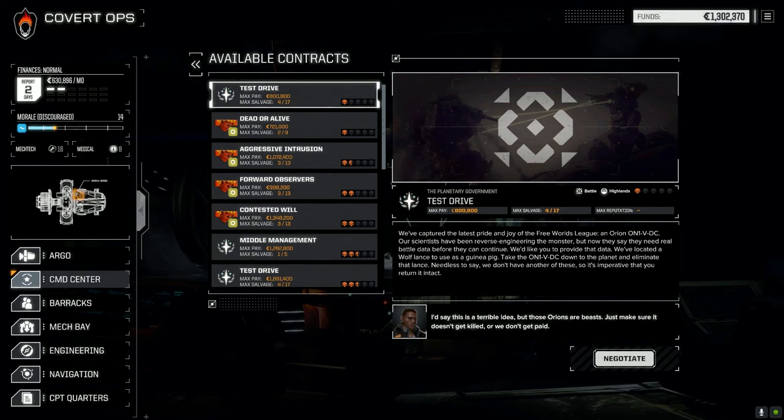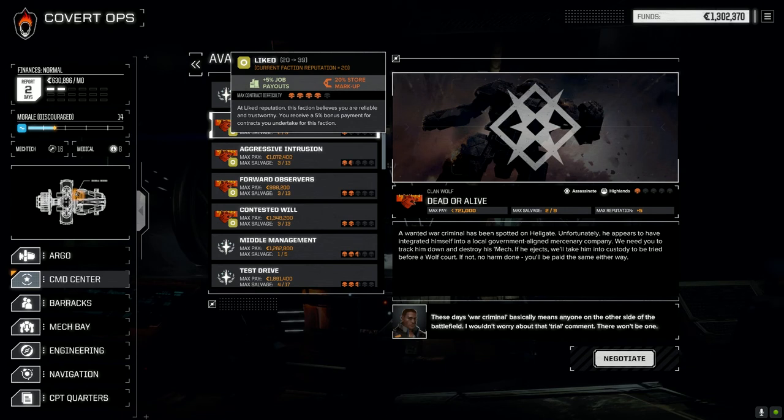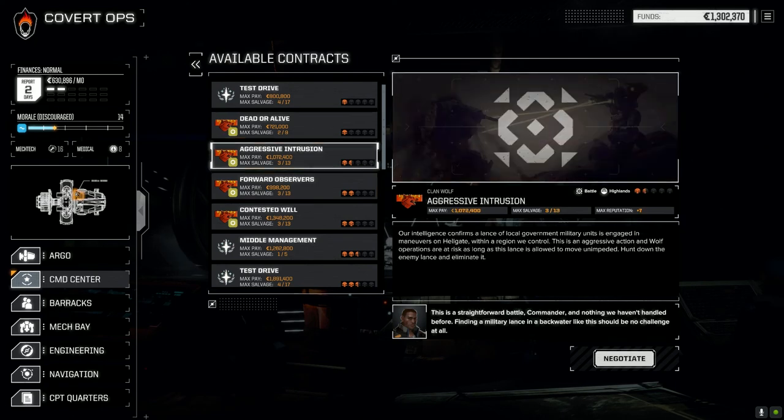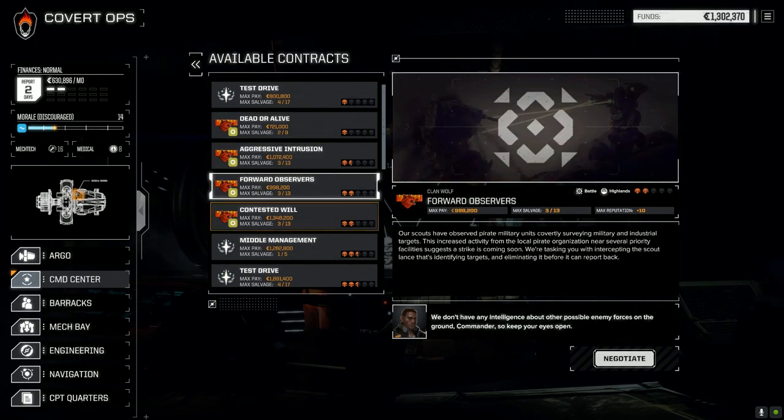Looking at contracts — there's a test drive in an Orion on a one-skull mission against Clan Wolf. That'll probably net us some good gear, but I'm going to avoid that right now because I want to make sure we don't drop too far in reputation with Clan Wolf — we want to stay liked or at least above that. So we're going to take a Clan Wolf mission first: a one-skull assassination mission in the highlands. We'll get a good sense of how our lance is running, and then there are one-and-a-half skull and two-skull missions if we're doing well.